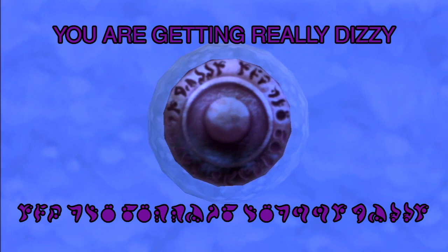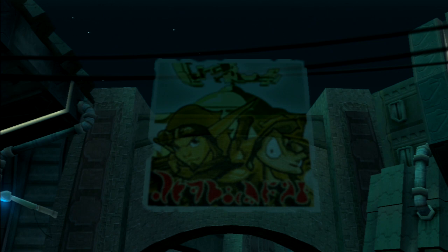The text around the teleporter gate itself reads 'life' over and over. The text around the precursor block in the snowy mountain level — if you stand on top and spin in a circle — you'll get the words 'you are getting really dizzy.'